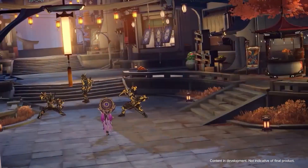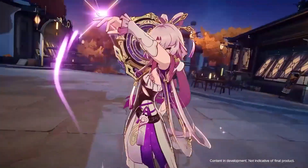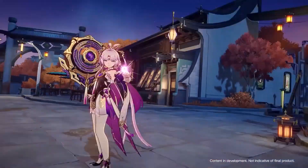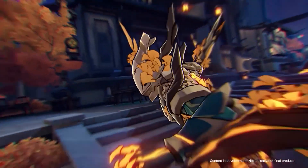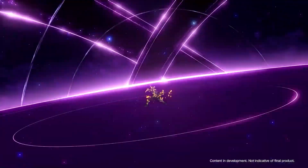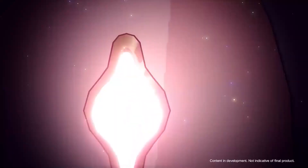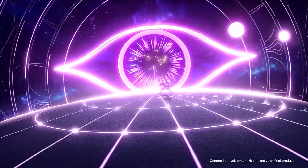Hey guys, girls and non-binary pals, welcome back to another character analysis video. For once, I'm actually early, and who better to start off our early streak than with our first unique preservation character, Fuxuan. With her release in a couple of days, let's have a look at our first HP-based preservation character, the Divination Commission's very own master diviner, Fuxuan.